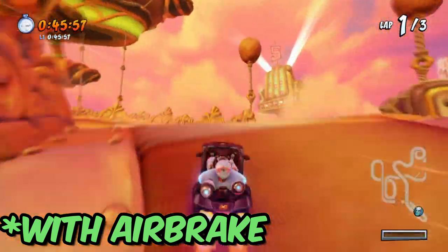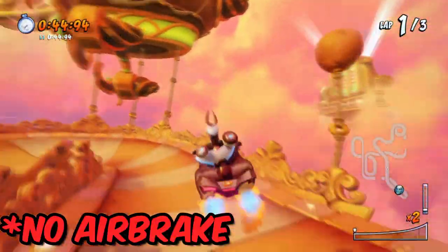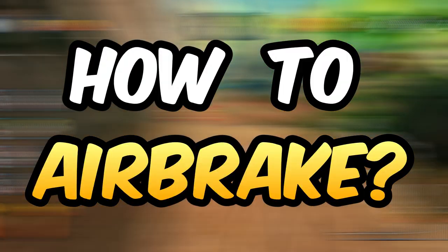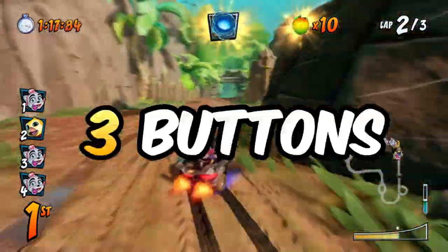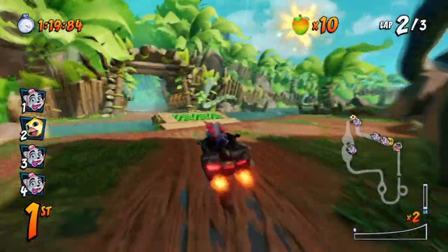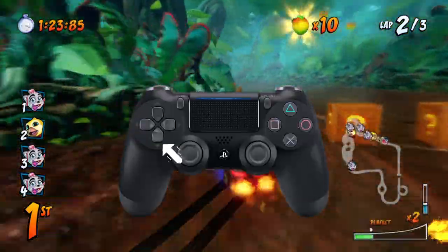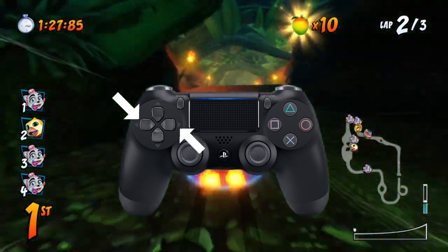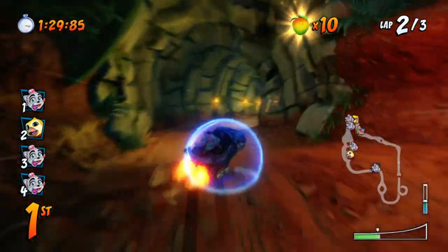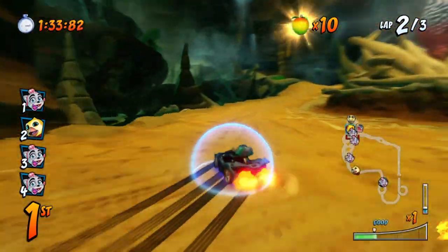In order to do an air brake, there are three buttons you need to press while you're in the air. On the PlayStation, these buttons are the Square button, the Down arrow key, and the Left or Right arrow key depending on the direction you want to turn. On the Nintendo Switch, the button layout is exactly the same.